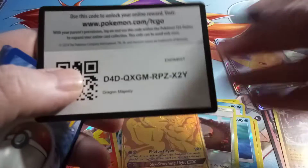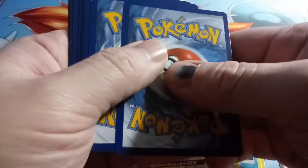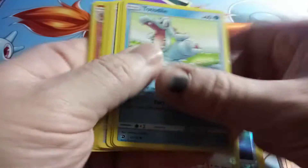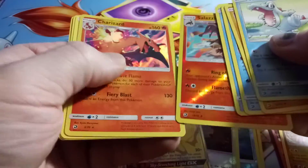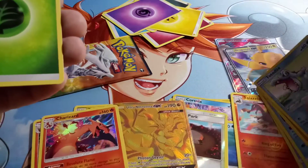Two packs left. Code for you. We're just going to go right to it — a Charizard. I've got another Charizard. It's a Lazelle.